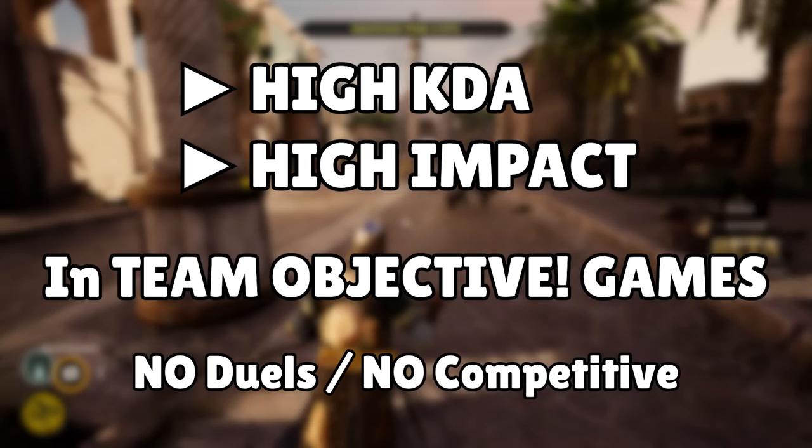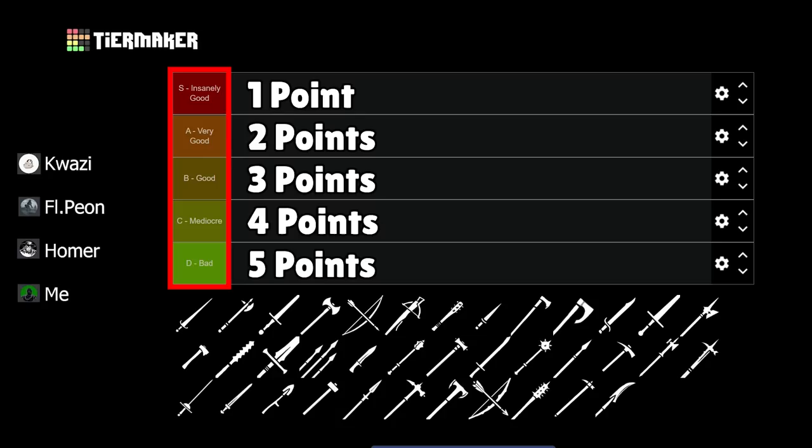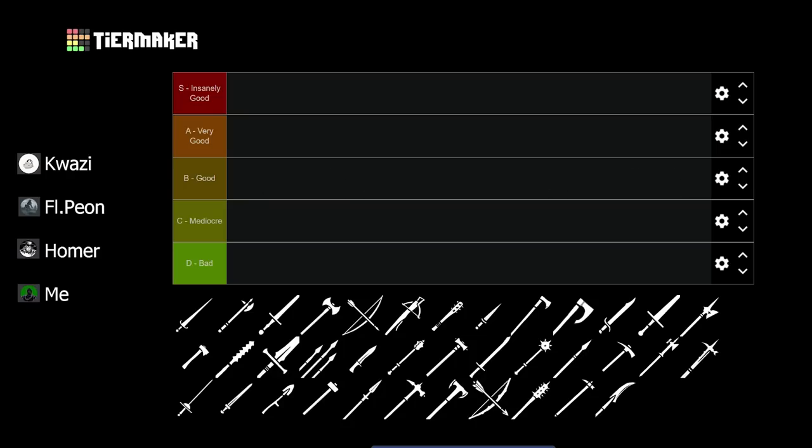So no duels or any other competitive mode — this is a pure team objective weapon tier list, as comparing weapons between game modes would just distort the outcome. I divided the scale into 5 tiers from insanely good to bad. S tier gives 1 point, A tier 2 points, B tier 3 points, C tier 4 points, and D tier 5 points. I then took the average score for each weapon and assigned it to its tier. Within a certain tier, weapons are also rated from best to worst, left to right. My goal is to keep this video short and concise, so I will go over the weapons relatively fast. Let's get into it.